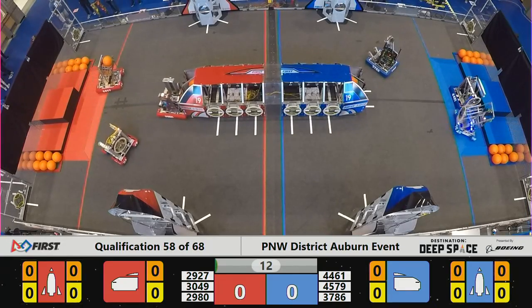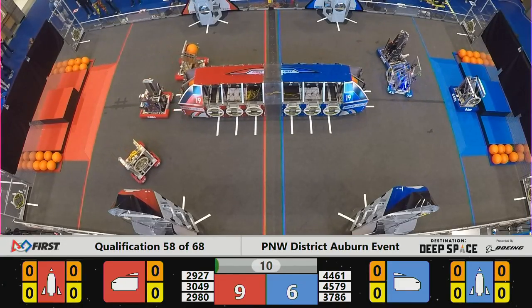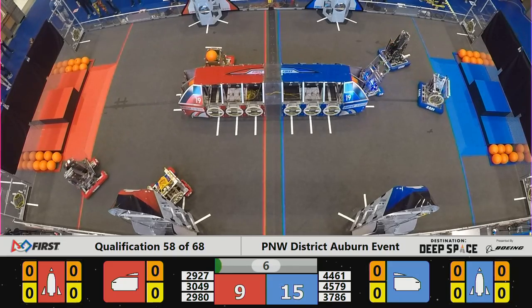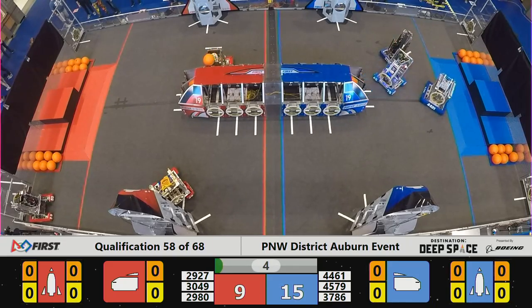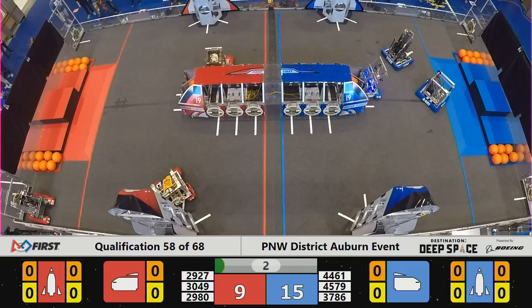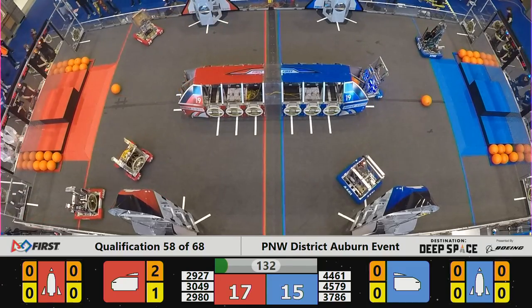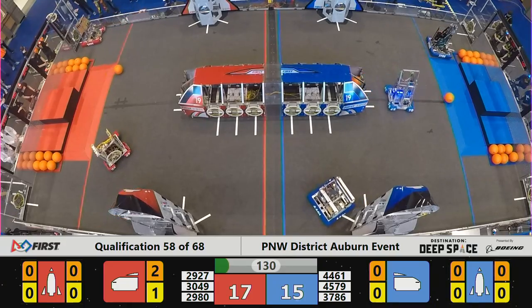Our first 15 seconds, there's a sandstorm obscuring the vision. Drivers are only able to operate their robots based on what they can see from the camera feedback from those robots. During that period, all six robots deployed successfully onto Planet Primus. 15 to 9 — the early advantage in favor of your Blue Alliance.